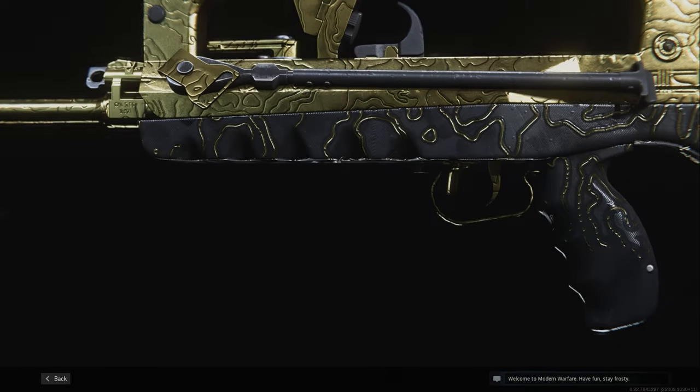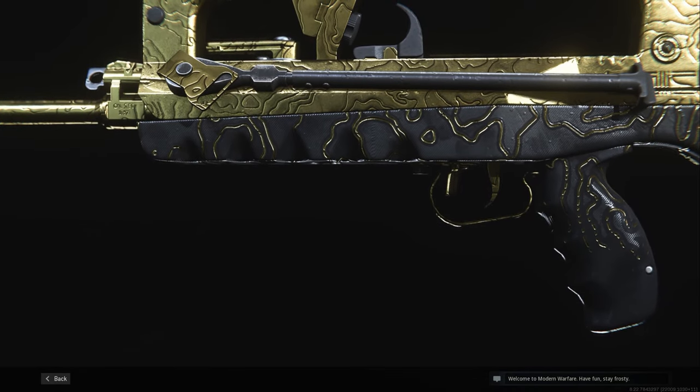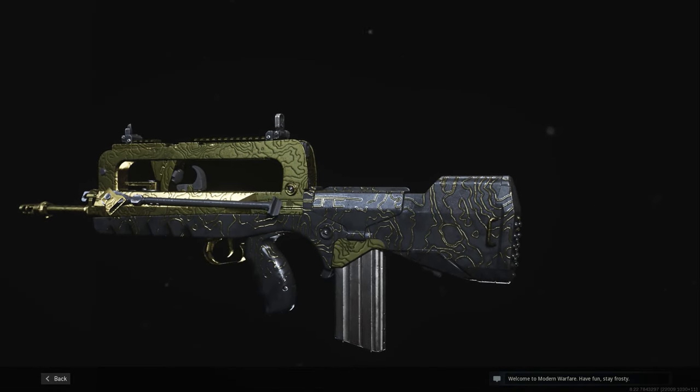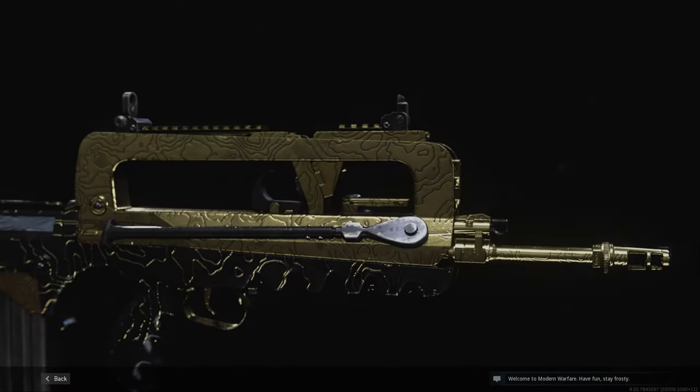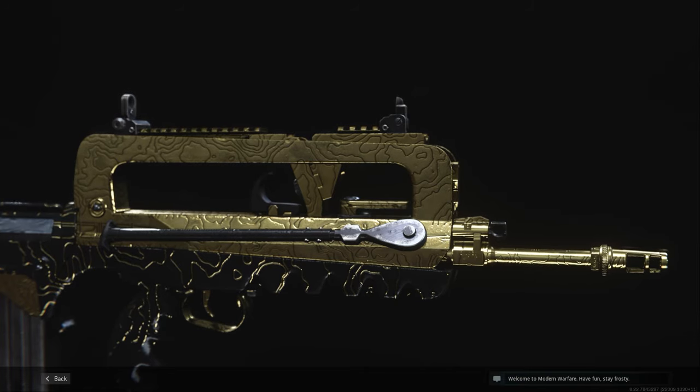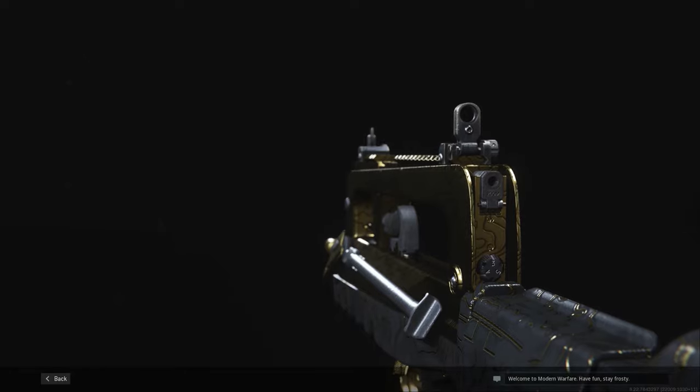That's the end of the gold guide for the FR 5.56. If you found this helpful, give it a like; if not, a dislike — any feedback is good. If I missed anything or an update changed the guide, leave it in the comments to help someone out. Thanks for watching and consider subscribing for more guides.